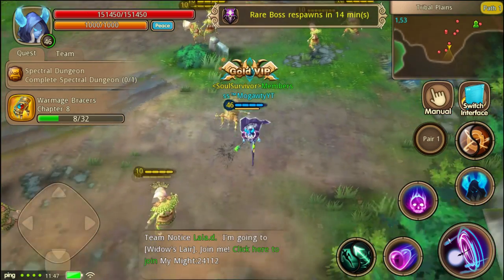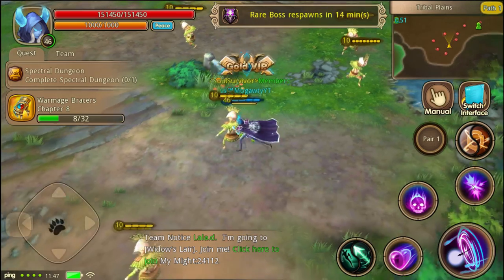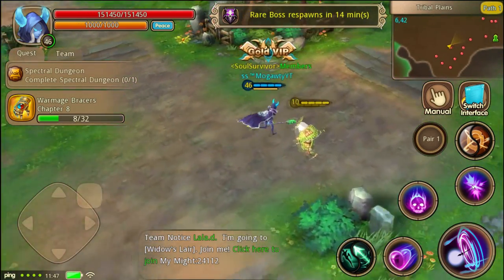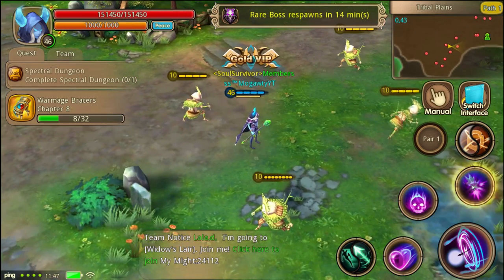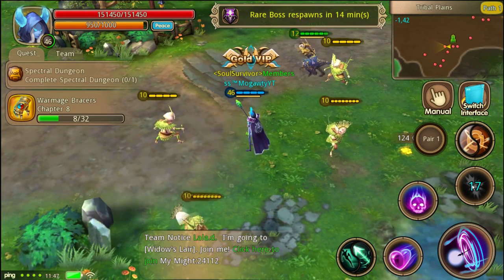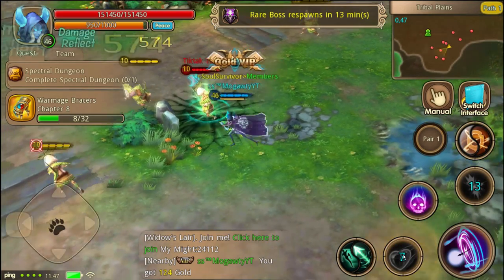Alright, so now we have full rage. You can see there for a second it had a different icon. It just gives you a chance to do it - we can still do it after we hit the third skill. I'm going to show you the third skill now. And then after a couple seconds, it'll give us the option. We don't have full rage anymore, so let's go and get full rage again. And now we can transform.